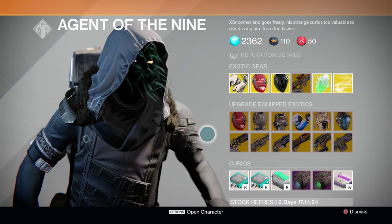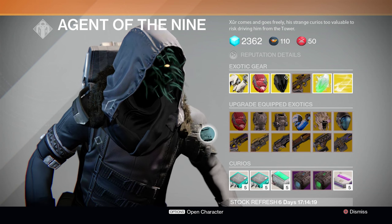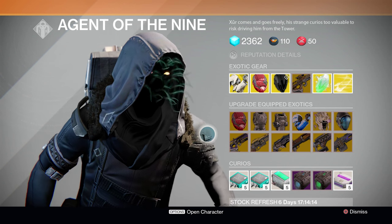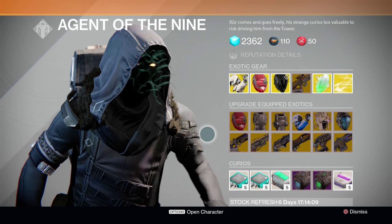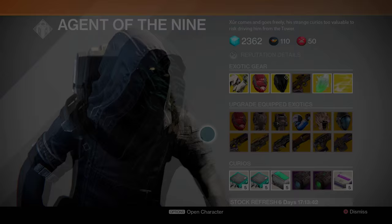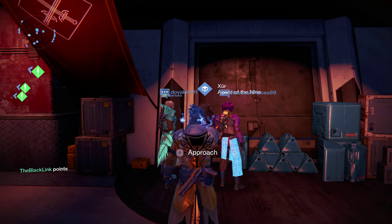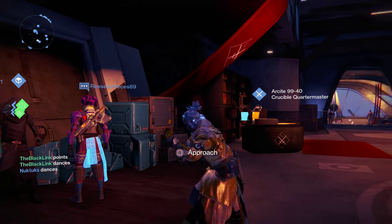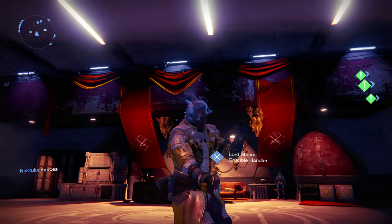That's pretty much it for Xur's inventory this week. We saw a lot of repeats from the past couple of months, but that's not exactly a bad thing. Ruin Wings is of course a fantastic piece of armor, and the Obsidian Mind I cannot recommend enough to any of you Warlocks out there — pick it up while you can. That pretty much wraps up this Xur's Day inventory video. If you like what you saw, feel free to check out my channel for a ton more Destiny videos coming out soon, and let me know what you picked up from Xur this week in the comment section below. As always, I am the Black Link — you Guardians stay frosty.